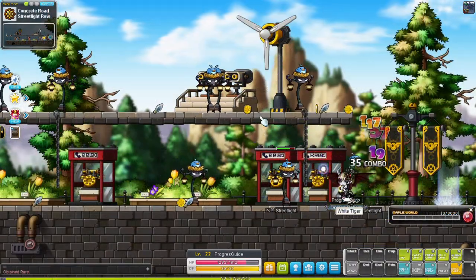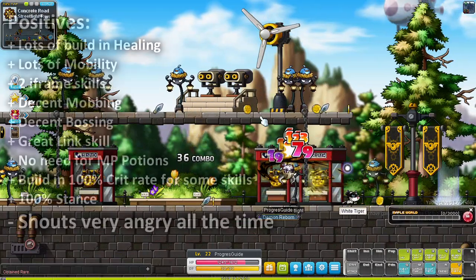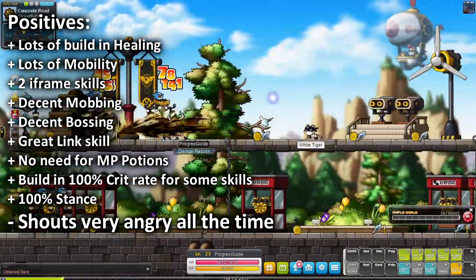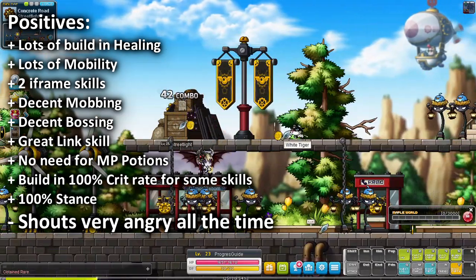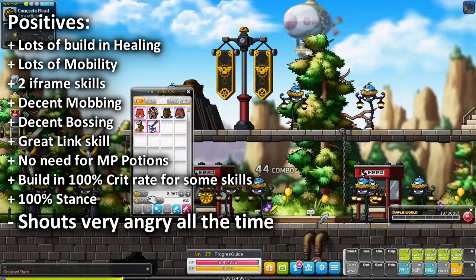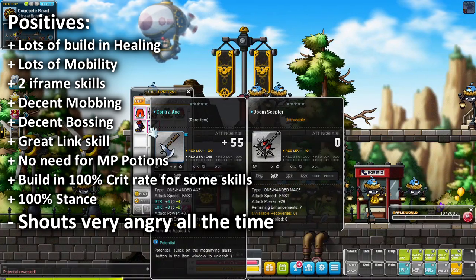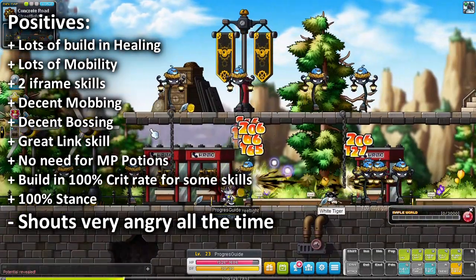Let's highlight a couple of things of why Demon Slayers are so great. They have a 1% chance for every attack to recover 5% of your HP. They have a 3rd job skill that gives them a chance to guard attacks and recover HP, and another 3rd job attack that heals them. They have skills that decrease damage taken, increase defense, and they can fly, double jump, jump upwards, teleport, slide, and glide across the map. Demon Slayers also have decent mobbing and really high base damage, and their link skill increases boss damage which is a must have.